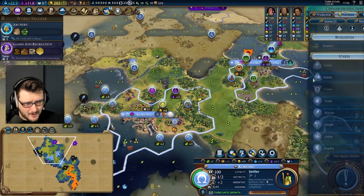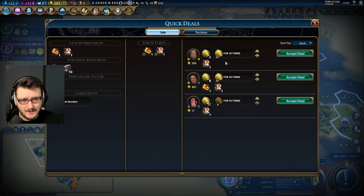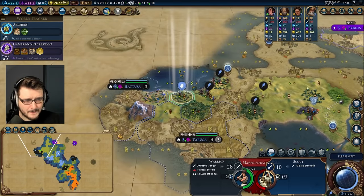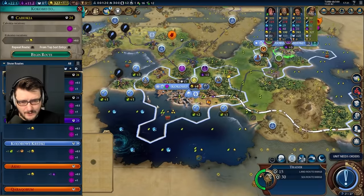How much is it for me to buy a settler? 560 gold — Jesus Christ. I'm going to buy my truffles, I'm going to buy my amber — we're selling off our luxuries. There's Archery done. We're sitting on an envoy — I think I'll hold on to this envoy, I don't have a use for it and I don't get benefit from using it right now.